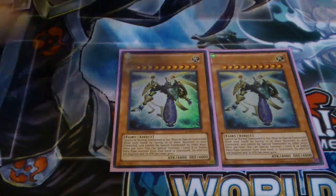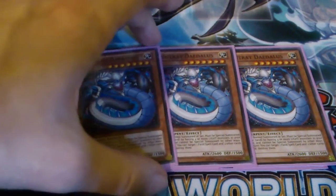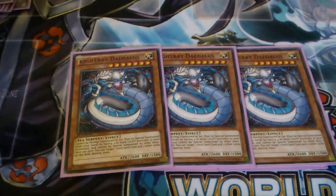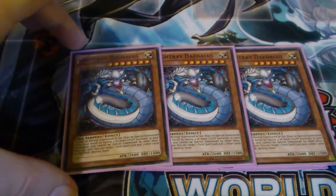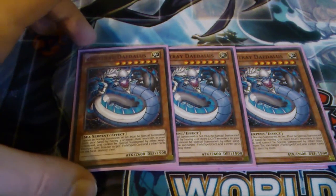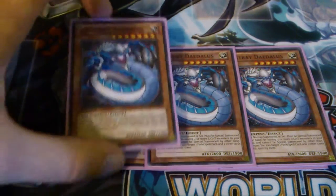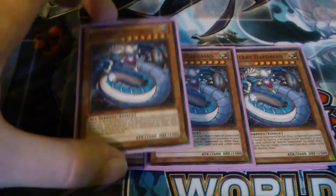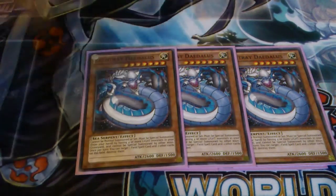Another easily droppable boss monster is Light Raid Daedalus, which I play three of. You just need four lights in the grave, and that's pretty easy to do if you manage to open up some light monsters or card troopers or anything. You probably won't get its effect off unless you're playing against Dark World, Prophecy, or GKs or something, but if you are it's a great help. It's just an easily droppable 2600 beat stick in most situations, and it also makes a really quite easy Big Eye.